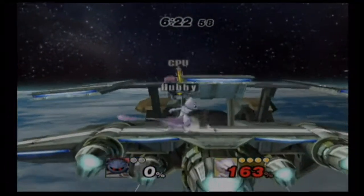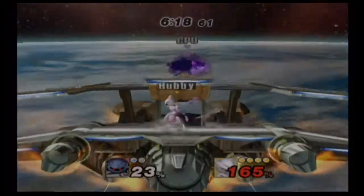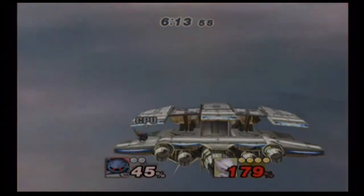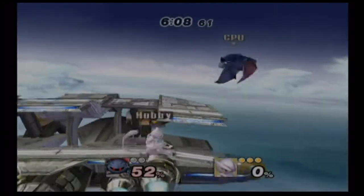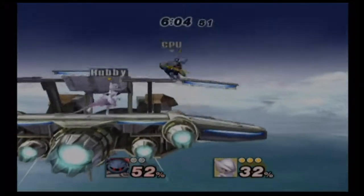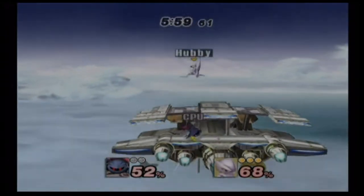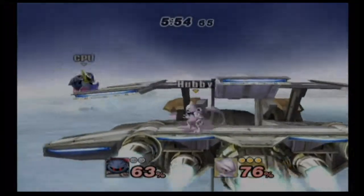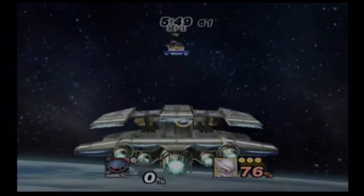His aerials have been completely redone. His forward air is that shadow claw move. His up air is the same. His neutral air — the electrical surrounding thing — is the same. His down air, where he flips and does a whip with his tail, is a wind-up spike. It's really strong if you land it, but it's really hard to land.